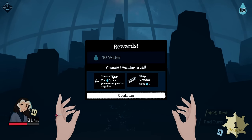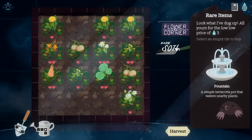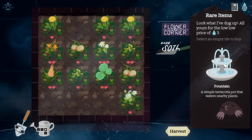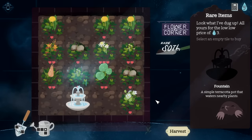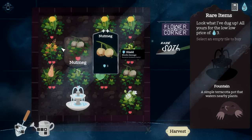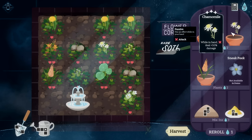I get 10 water and can choose a vendor to call. For three water, buy permanent garden supplies. We have a Rare Soil — a Fountain. I'll select an empty tile to buy. A simple terracotta pot that waters nearby plants. I should have put it in a better spot; we don't want to water this because it's a weed. Ideally we shouldn't water the weeds.